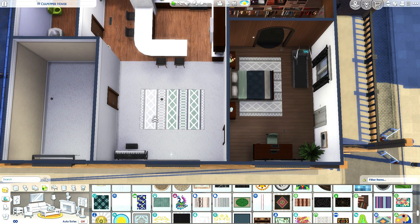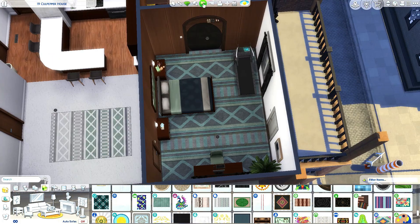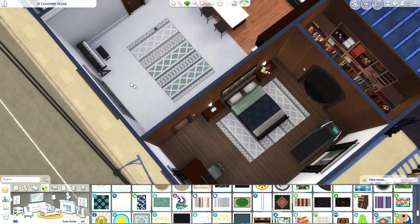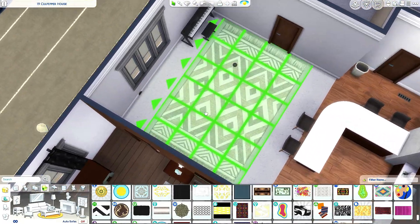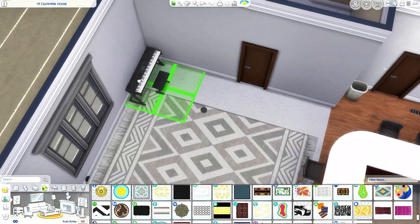I don't like having the same rugs in the bedroom and the living room. This rug actually looks good sized up here — but let's keep it as it was. I'm gonna get rid of this one and take a rug out of a different pack, maybe Tiny Living. I kind of like it, but it's kind of annoying me as well.